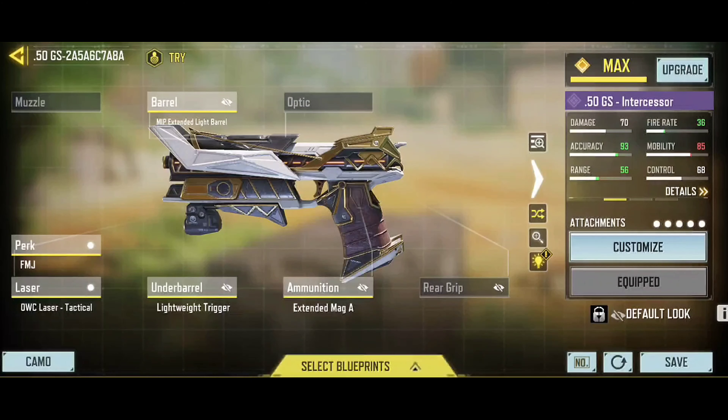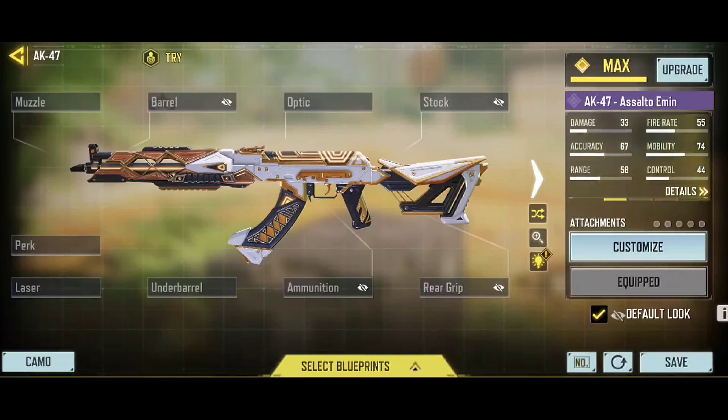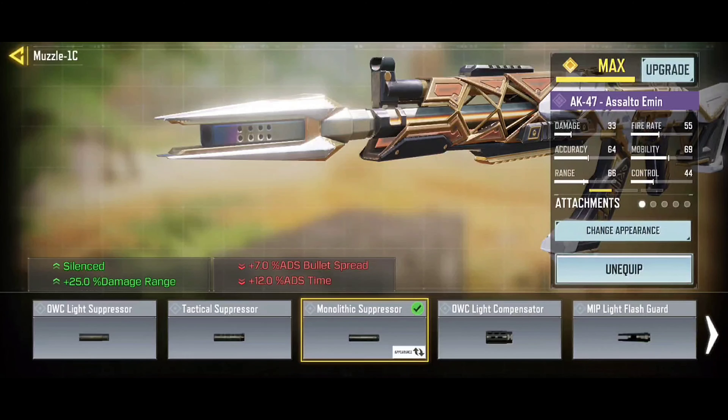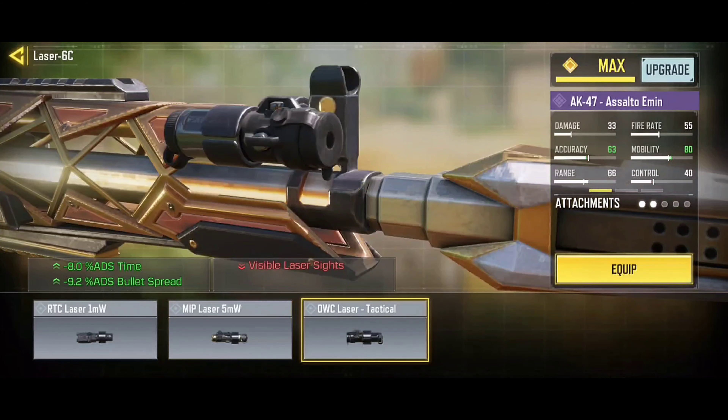The first gunsmith is the AK-47 version without holographic sights. Let's start by equipping the best perks for this loadout. We'll use Lightweight to run faster and move around. Next, Gung-Ho to reload fast while running, increasing mobility. And finally, the Hardline perk to add quick scorestreak points.